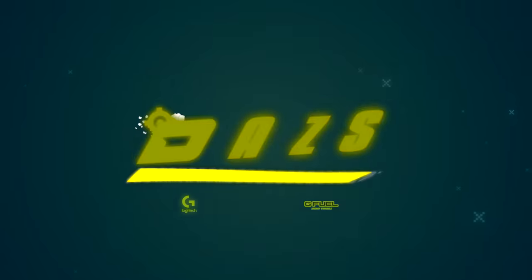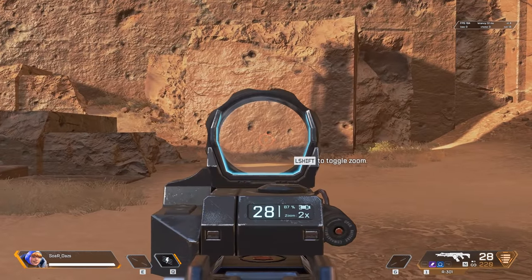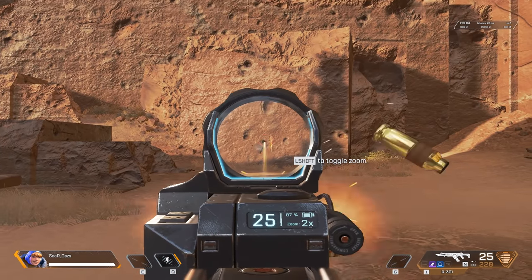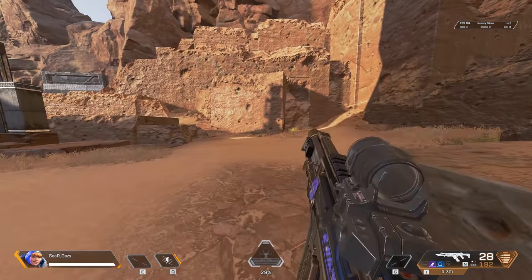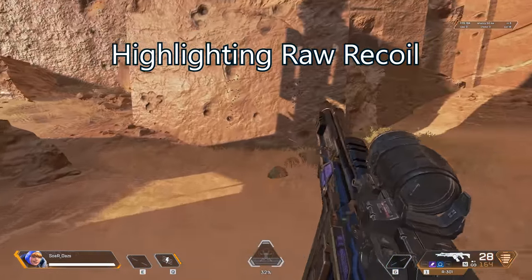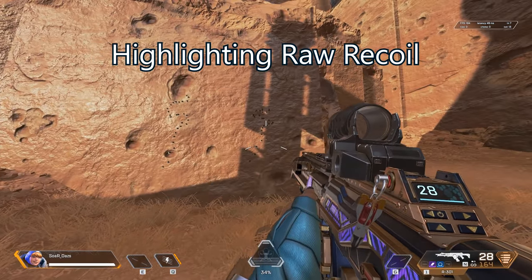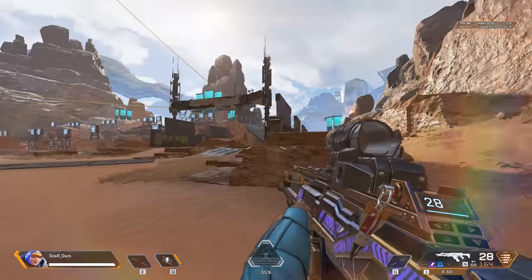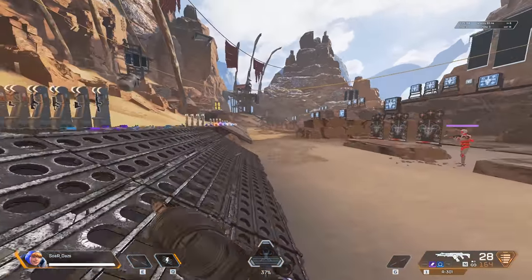Hey everyone and welcome back to the channel. So as you can tell from the thumbnail, you ever realize how small you need to actually move to land your shot to handle recoil? We all know when you ADS your sensitivity is also naturally slower unless you change the settings, but still the movement required to maintain recoil control is still very minimal. Today we're going to cover this small movement and discuss how it can correlate to some aim training exercises, how to isolate it in game, but also the thought process to overall improve.